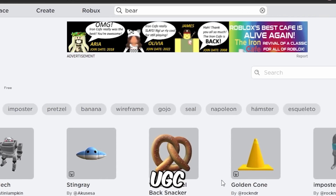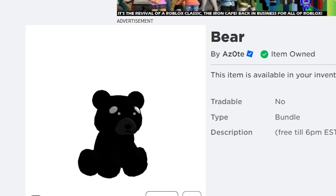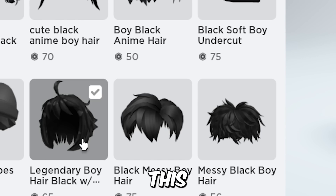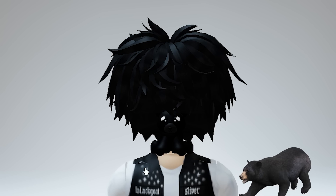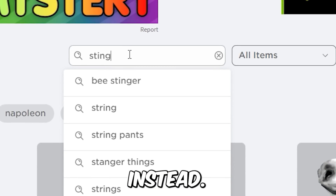Get this brand new bear head UGC right now. It'll give you headless if you equip this black hair. That headless was pretty mid, though — try this one instead.